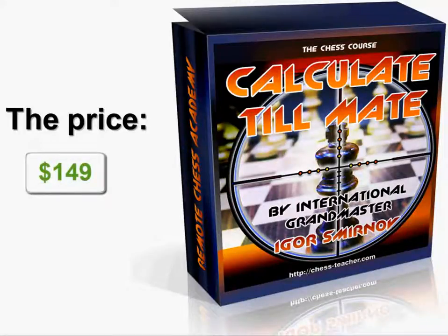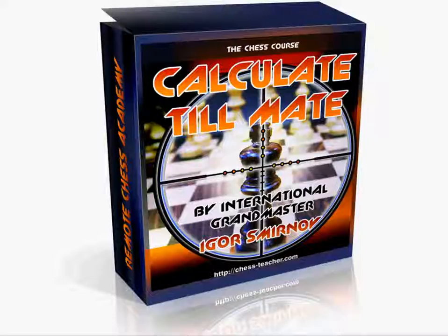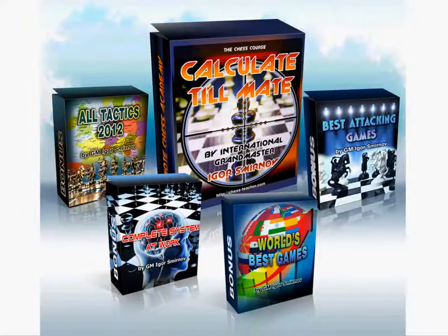Check out the price of the full course 'Calculate Till Mate' on the screen. Yes, it is relatively high-priced compared to most chess tutorials out there. But it's really small compared to the course's value and the results you'll get out of it. It all boils down to you — do you prefer something cheap or something that actually works? If you want to know more about the course's content, check out the text description below. And here's some more good news: if you buy 'Calculate Till Mate' now, you'll get massive bonuses in addition to the main course. Click the Buy button below the video and choose your preferred payment method. Right after payment, you will download the course to your computer and start your study. Give yourself a chance to get better, and you'll be surprised by your sudden great results.